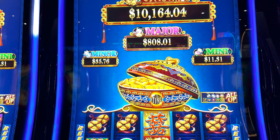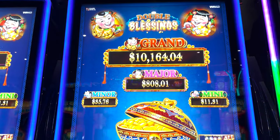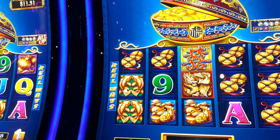Hi guys, welcome back to another video. We're at Cushada Casino Resort and we're going to be playing Double Blessings. It's basically just like the Dancing Drums over there, but it's a different version.